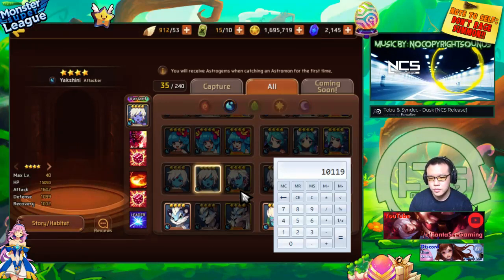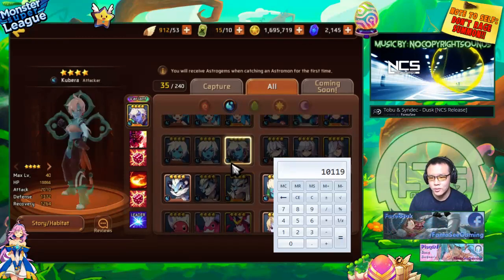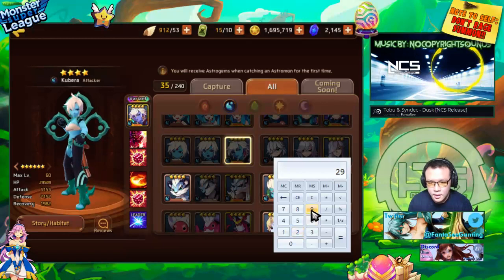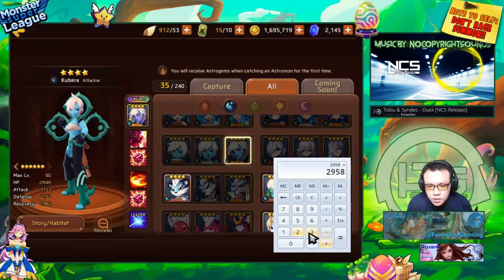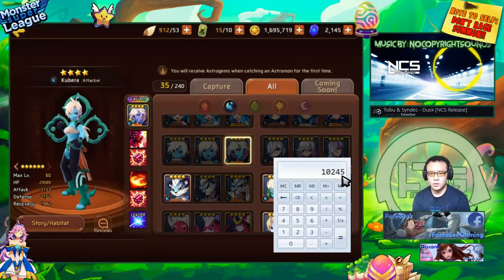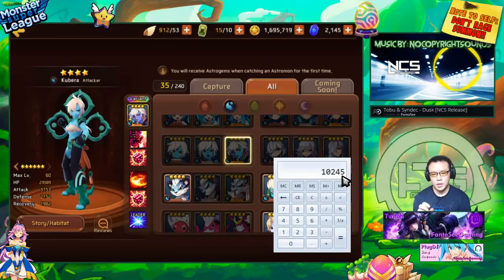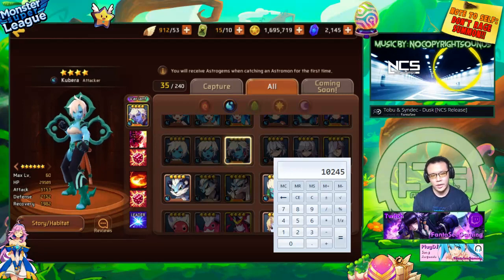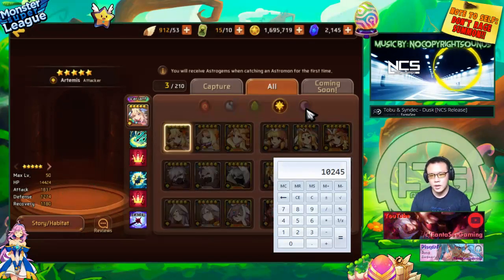We can also take the Yaksha for example — we'll get it to evil 3, level 60 and add its stats: 2958 + 3153 + 2152 + 1982, which gives roughly the same amount. On average, the difference might be a few hundred but never more. Nat 4s average around 10k total stats and nat 5s average around 11.5k, and this holds even for light and dark nat 5s.